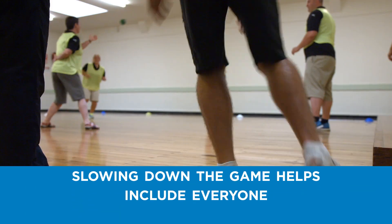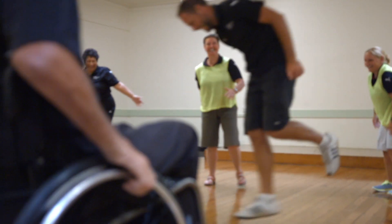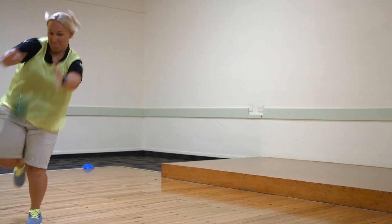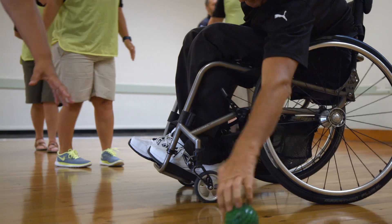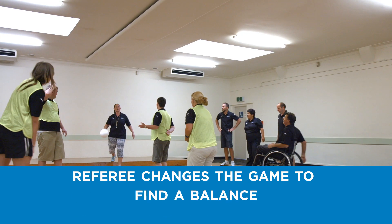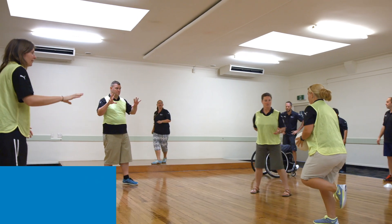Slowing down the game is just one way to help include everyone. However, the game is now experiencing a lot of errors. To introduce a greater chance of success, the instructor swaps the ball out with a larger ball, which is easier to catch.